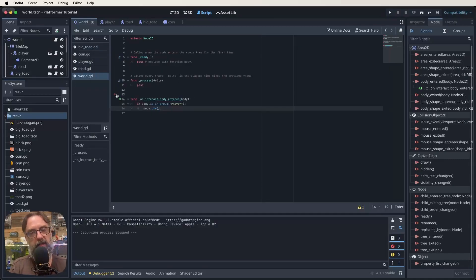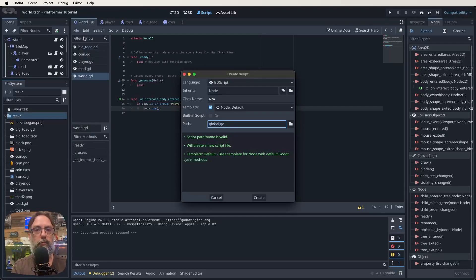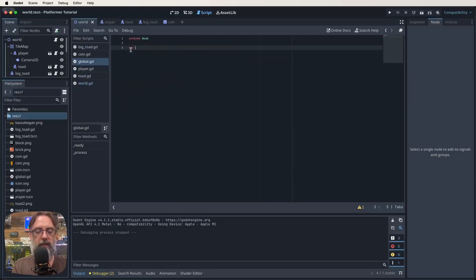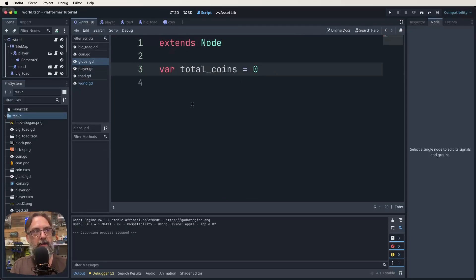The first thing we're going to want to do is create somewhere we can store information, such as how many coins the player has collected. We'll also want to store things like how many lives the player has as we get further on, but for now we want to focus on coins. Get your script view up, go File > New Script, and we're going to make a new script called global.gd. In this script, delete everything and just add: extends Node, then var total_coins = 0. That's it — save that.